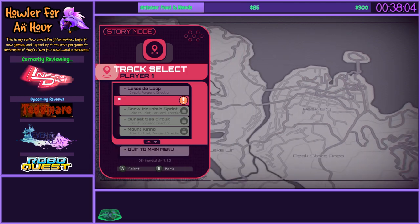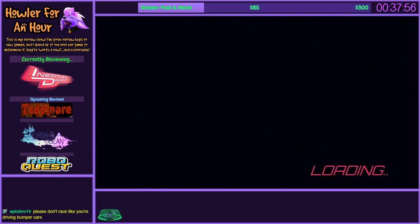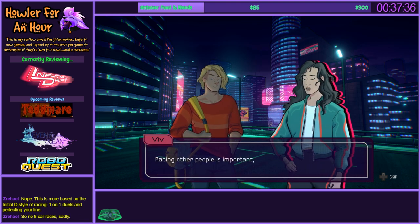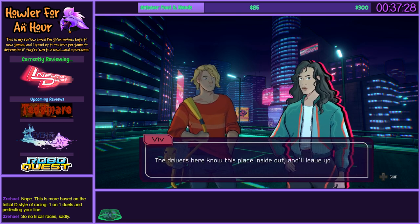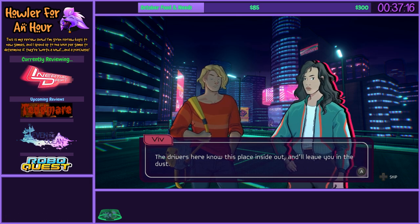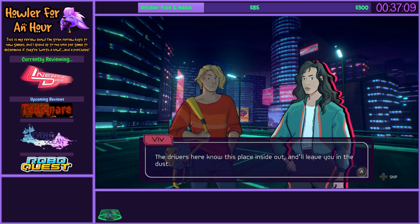City Skylink — this is actually a new track. I believe the demo had Lakeside Loop and Sunset Sea Circuit. City Skylink is a completely new stage; I don't know anything about this one. Actually, remember how much trouble I had with Sunset Loop in the demo? Seeing it as the fourth track down makes it clear it was not meant to be the second track after the first one. In other words, the demo presented the first track and the fourth track in this list, which explains why the fourth track felt like such a leap in difficulty — we missed tracks two and three in between.